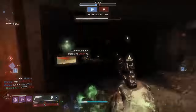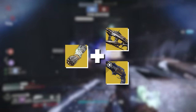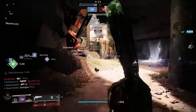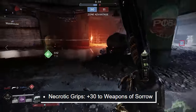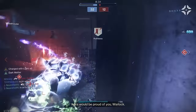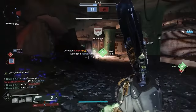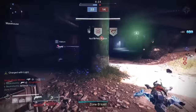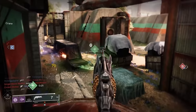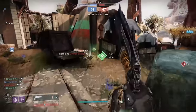Next up, Necrotic Grips. Necrotic Grips combined with either Osteo Striga or Thorn is very, very good. The synergy there being Weapons of Sorrow — this exotic weapon and armor combo go together like peanut butter and jelly. Now that Necrotic Grips is going to be adding plus 30 to those Weapons of Sorrow, both Thorn and Osteo Striga should have better in-air accuracy. Osteo Striga shoots projectiles so it's not a huge deal for that weapon, but for Thorn it's going to be pretty nice. Thorn may actually see a resurgence in usage due to that increase in airborne accuracy, at least in game modes like 6v6 where Necrotic Grips spreading that poison is so beneficial.